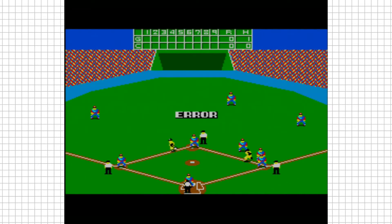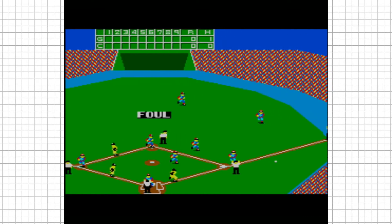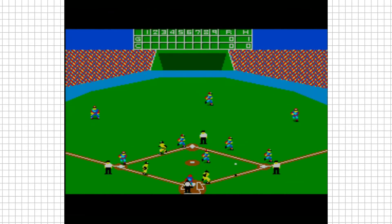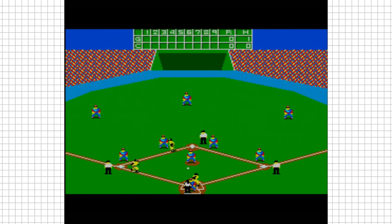The game plays as you might expect, with the action viewed from an overhead perspective that zooms in on the diamond during the pitching phase, but will then zoom out to show the rest of the field upon a good hit. Both teams alternate between pitching and batting, so the controls change depending on the current phase. When you're pitching, you can move the player's position prior to throwing the ball, and then once thrown, you can add a little bit of swerve to the ball using the D-pad.